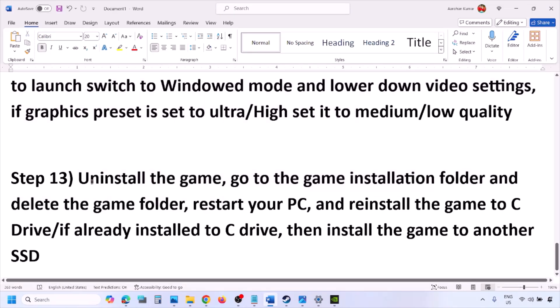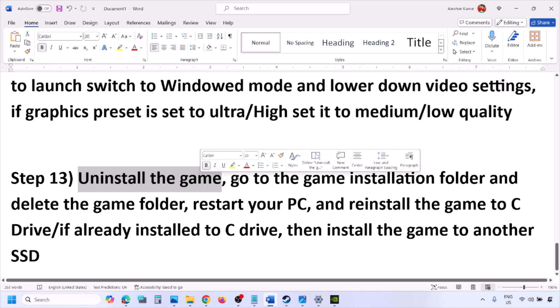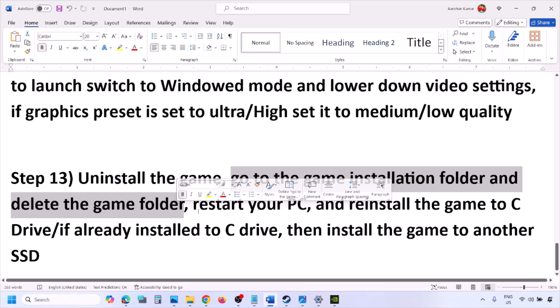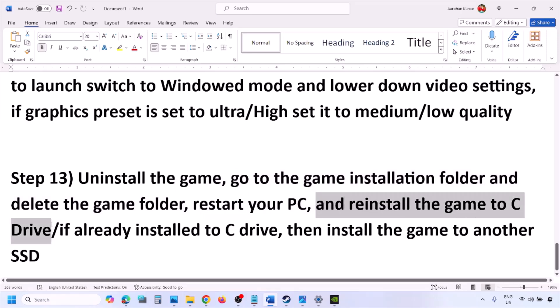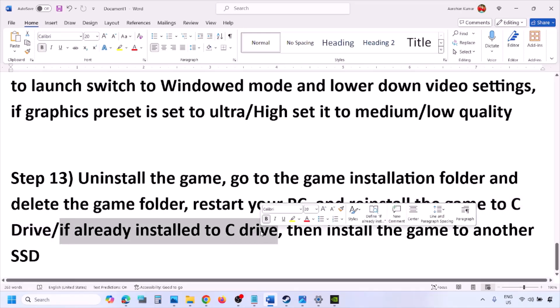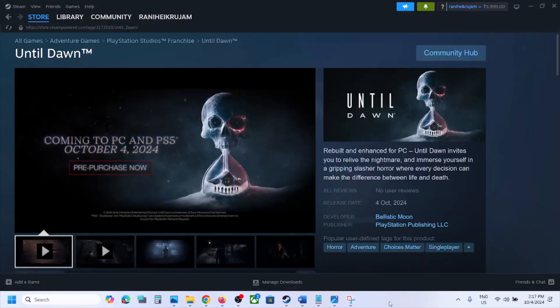The last step is to uninstall and reinstall the game. Go to Steam, right-click the game and click Uninstall. After uninstalling, go to the game installation folder and delete the game folder, then restart your computer and install the game to the C Drive. If the game is already on the C Drive, try installing it to another SSD. One of the steps shown in this video should help you run the game successfully on your Windows computer. Thank you so much for your time — please like this video and subscribe to my channel.